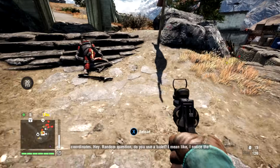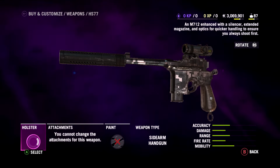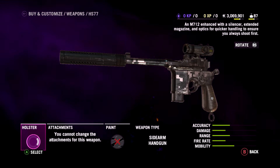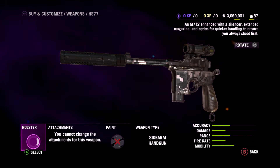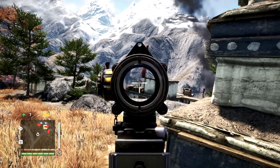If you do the Blackwater Dragon quest you can get the M79 grenade launcher, which is just a lot of fun, and that comes pretty early on. Next up, the HS-77. This is a modified M7-12 with a silencer, extended magazine and optics for quick handling, to ensure you always shoot first and ask questions later.